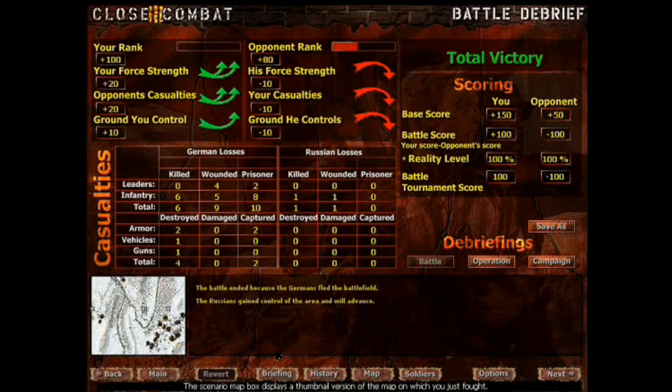Soldiers six, nine, and ten. Leaders - yeah, we took out their leaders too, that's good. Captured - four leaders and two prisoners. I guess they're from individual vehicles and such. Two armored vehicles captured. We'll see about that. We will impress them into our group.